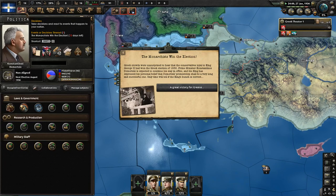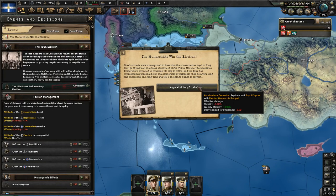The monarchists win the election. Greek crowds were unsurprised to hear that the conservatives loyal to King George II had won the Greek election of 1936. Prime Minister Konstantinos Demetrizes is expected to continue his stay in office, and the King has expressed his personal belief that Demetrizes' premiership shall be a very long and successful one. Only time will tell if the King's hunch is correct. A great victory for Greece.